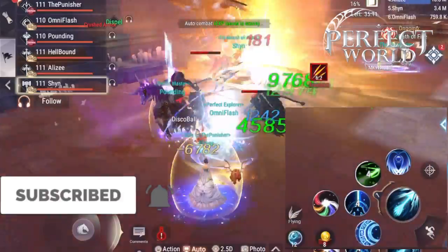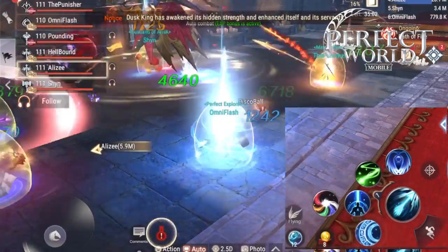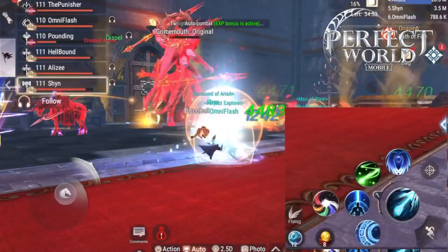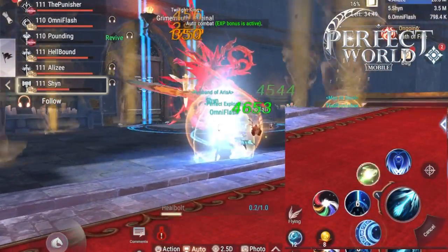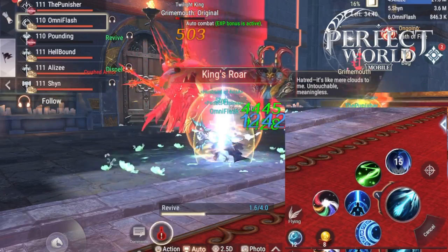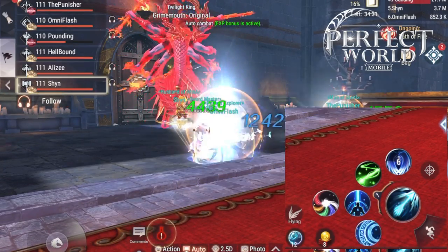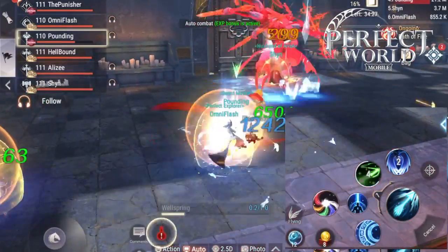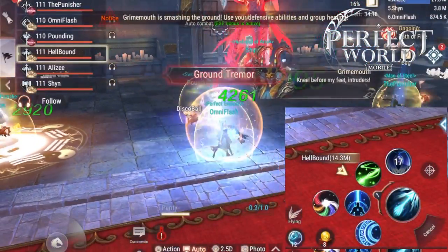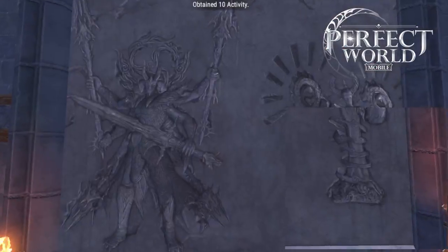Grime Mouth has another attack called King's Roar, which can be interrupted by the tank using Fury Swipe. Blademasters can also use Flash Kick to interrupt King's Roar. If you see him shooting out Whirlwinds, be sure to dodge those or they will stun you. Your tanks and Blademasters have to keep King's Roar under control because it can hurt a lot — but if your tank is interrupting it so King's Roar isn't hitting anybody, you are doing a perfect job.